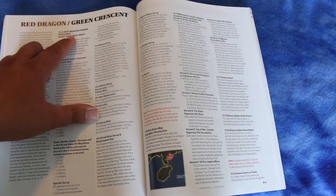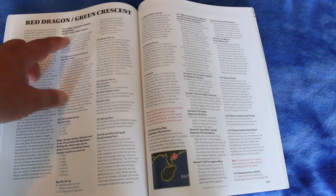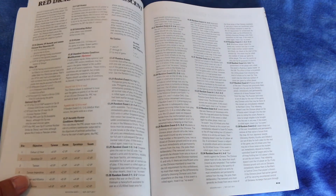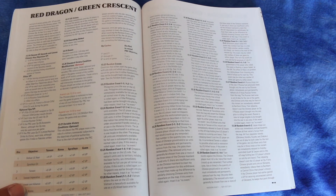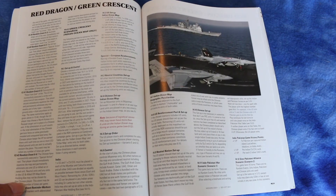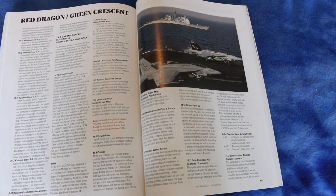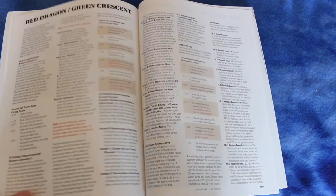Here's the Red Dragon Rising scenario, which uses just the East Asia map. And here are the Green Crescent scenarios — that's set in the Indian Ocean using the Indian Ocean map. There's quite a bit to this.